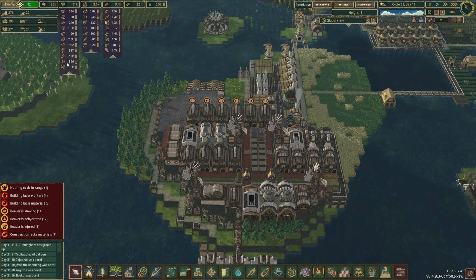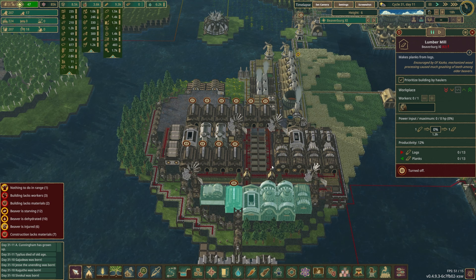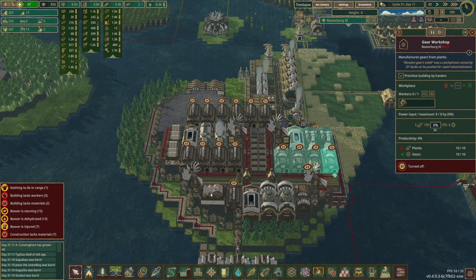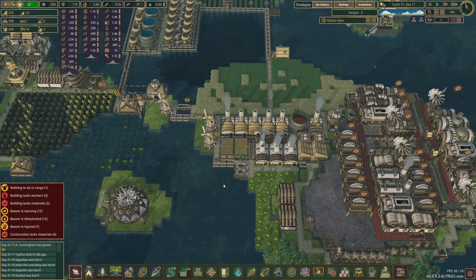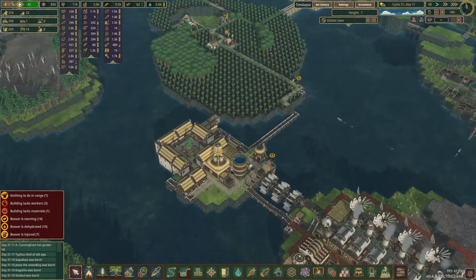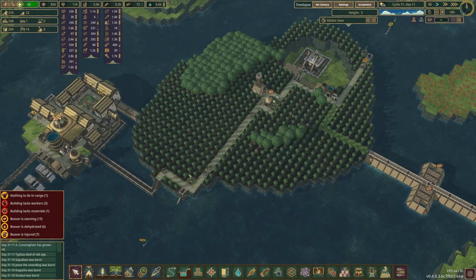Let's take a look at what our production is looking like. We have almost 3,000 planks — I think I can shut these off. We really don't need those. We have a full storage of gears as well, so I'm going to pause the gears. So now the only things using logs should be the grills, the bakeries, and I think the smelters use them also. That's honestly probably where a lot of them are coming from. But we've got a good amount over here — we just need to be able to harvest more of them.